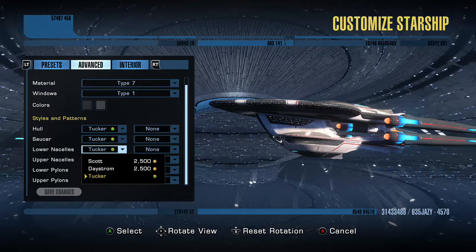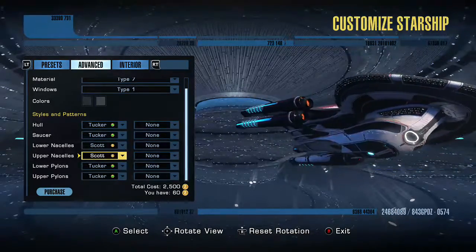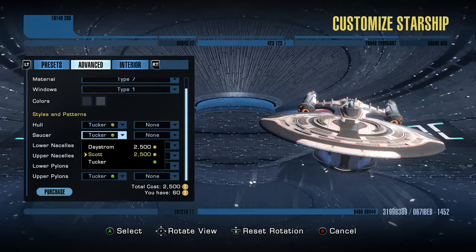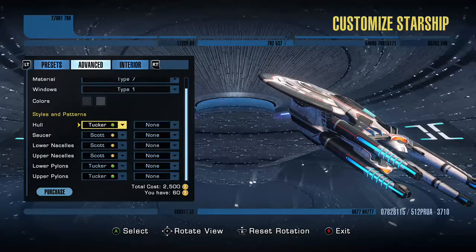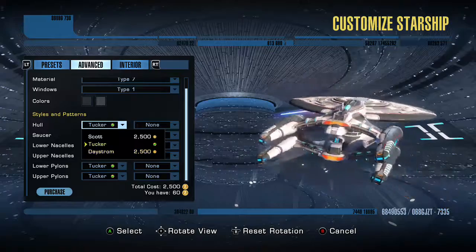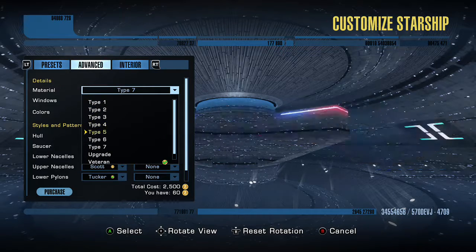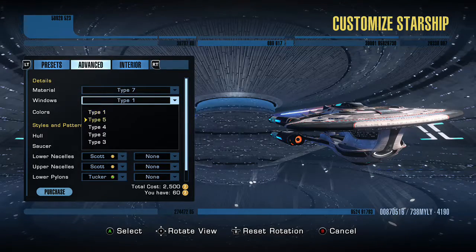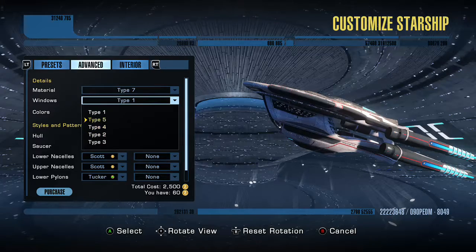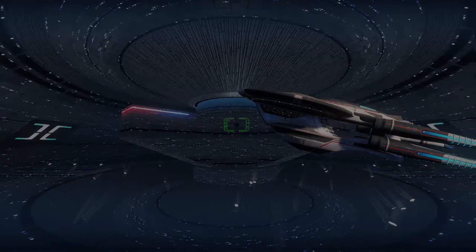What I'd probably have mine as is with those engines from the Scott variant, because I absolutely adore those engines. I would also change the saucer section to the Scott variant as well, because I prefer it. But it's down to whatever you like — that's it for the custom features. Material-wise, you again have all the same options. There's no special variant material. It comes standard with the Type 7 material, and I decided to put Type 1 on.